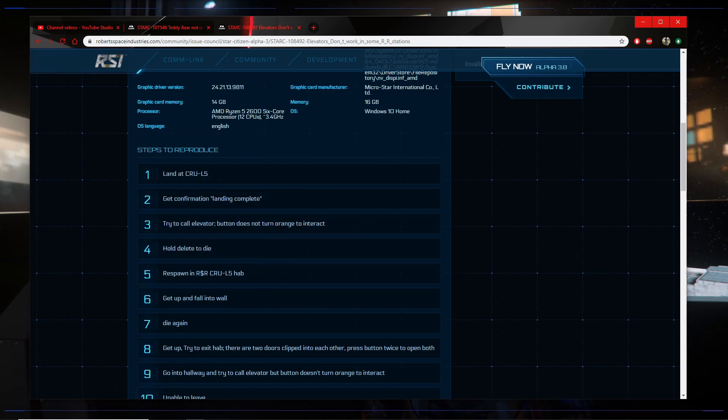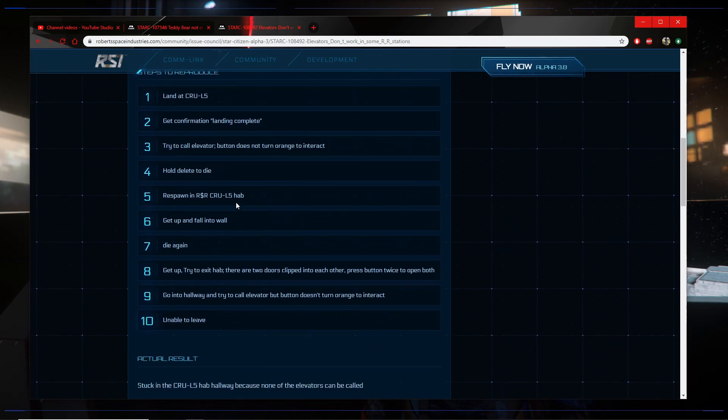Hold delete to die — we're not going to do that if we don't have to, because that would spawn us in the station. Otherwise I'll bring a Carrick and hook up to the ICU. Respond in R&R Crew L5 hab — this is where it gets problematic, that's where you get stuck. Get up and fall into a wall, die again, get up, try next exit. Try to exit hab — there are two doors clipped into each other. Press button twice to open both.